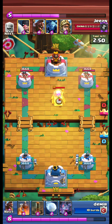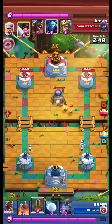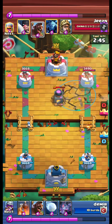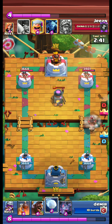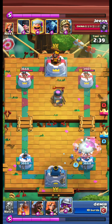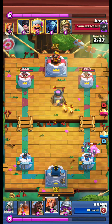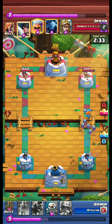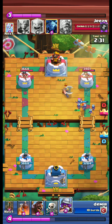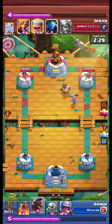The opponent has a furnace. We use earthquake on the furnace. Then a hog rider comes — bats and snowball take care of the hog rider and executioner.